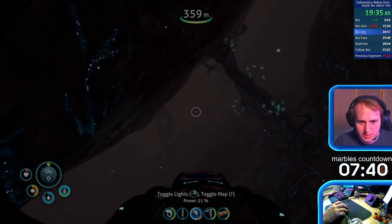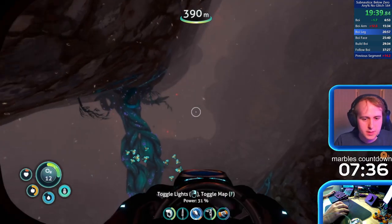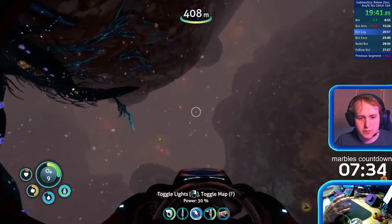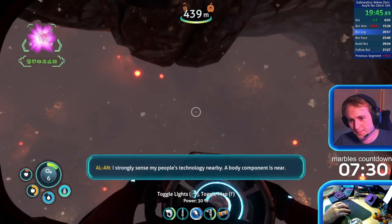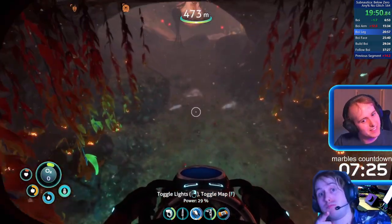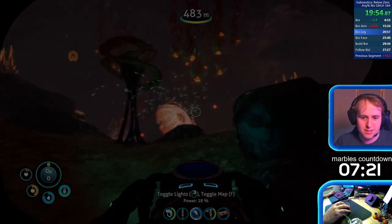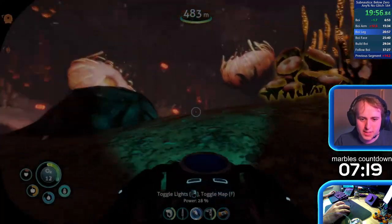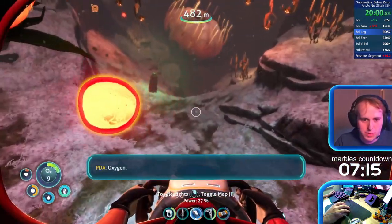I do want to take it off though, because it does make me slow. So using bladder fish you get 15 oxygen — if you're at zero you go to 15, if you're at minus seven you still get 15, so it's effectively 22. That weird O2 tank abuse means I can save a few more bladder fish for the next section, though it means I open my inventory a lot.